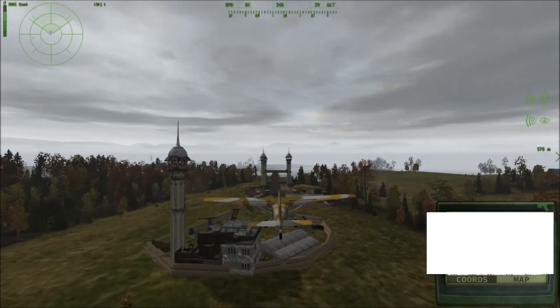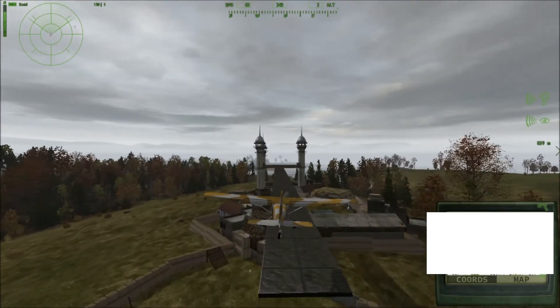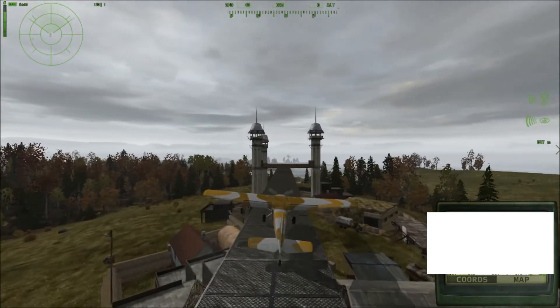As you can see here, I am just coming in for a nice slow landing. You need to be slow — if you go fast, well, if you have a super long runway you can do it. But this is a nice hard landing.